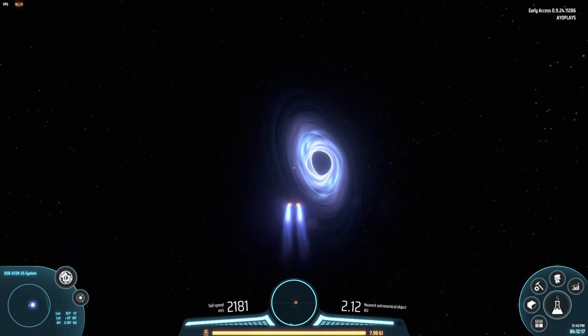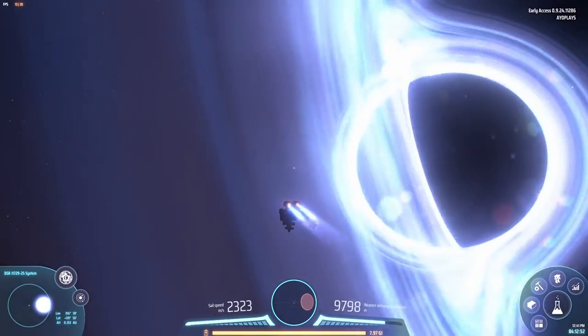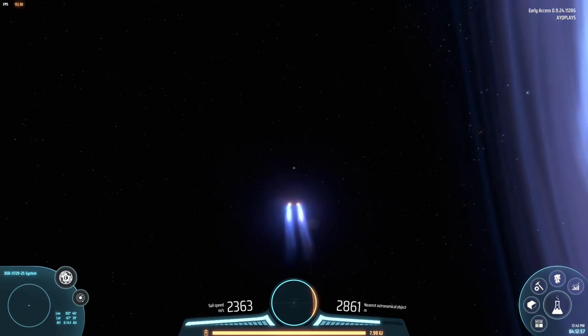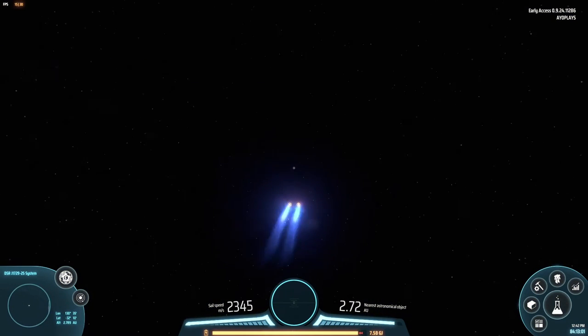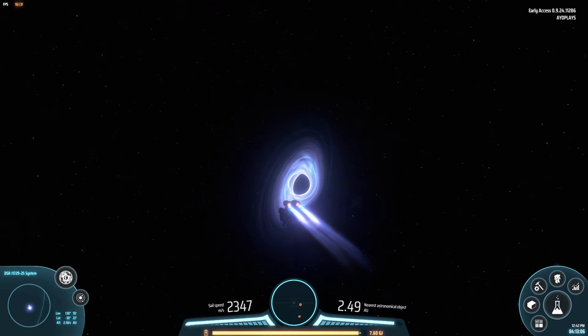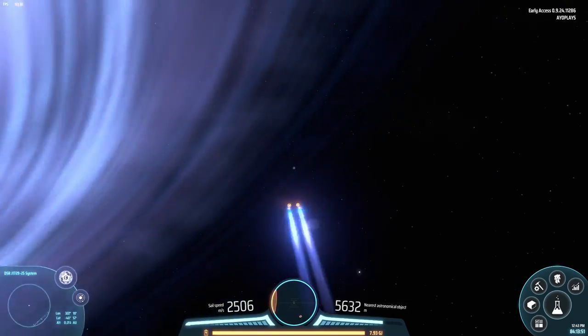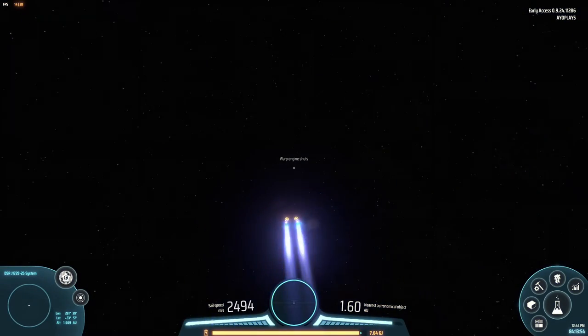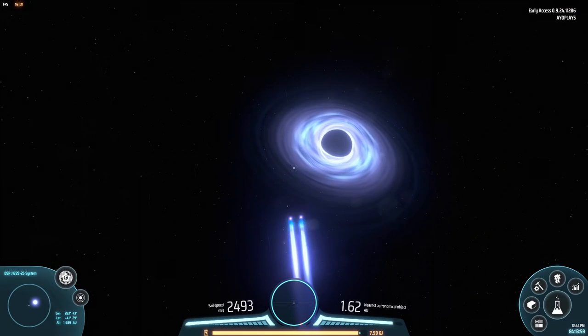Even at 2 AU the acceleration is quite slow. I think 2 AU is roughly the good distance away from the star. Let's see how many runs it takes to get to 3k speed. There's no point flying further than about 2 AUs really — even now it's quite slow. Let's not even make 2 AUs; let's try to make like 1.5.